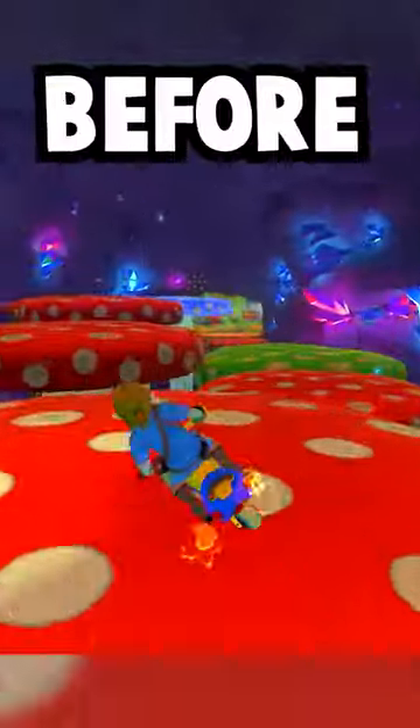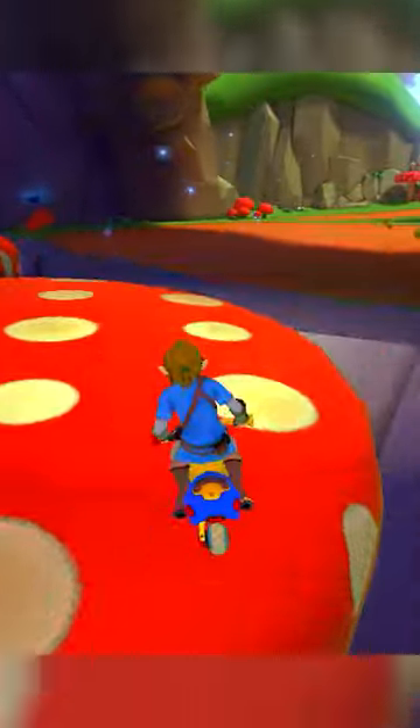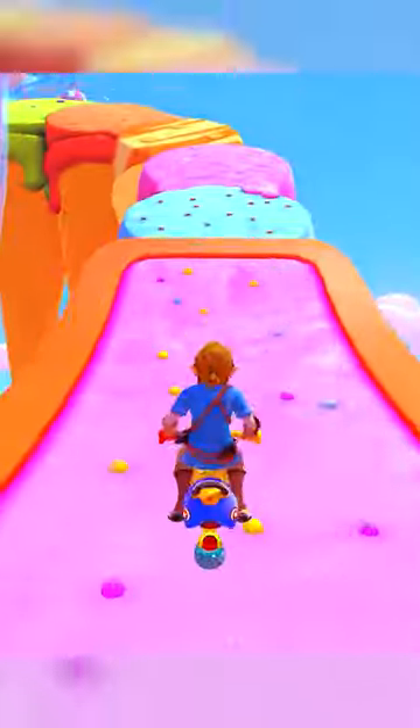On Mushroom Gorge, release your Mini Turbo before tricking off any Mushroom pad to get a super bounce. Then land from the Mushroom section into a left drift, Mushroom, and Jump plus Mini Turbo to fly off the edge over the fence.